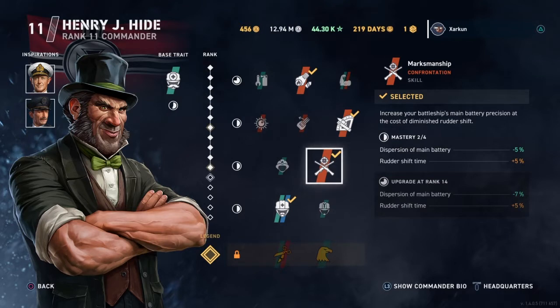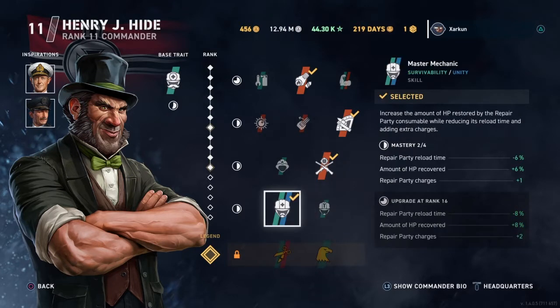Then we've got Marksmanship, which decreases the dispersion of the main battery by 5% while also increasing the rudder shift time by 5%. Finally, Master Mechanic gives us the extra repair party charge, which is good for this ship — this is basically why I'm using Hyde; it makes the ship a little bit more tanky.